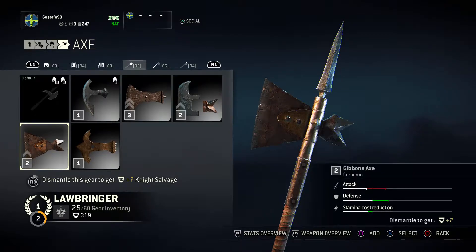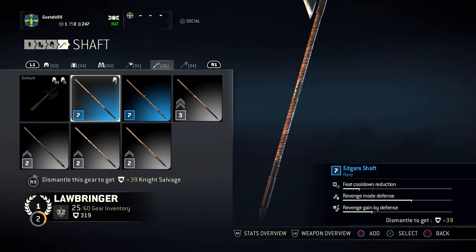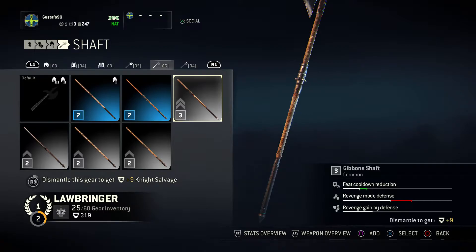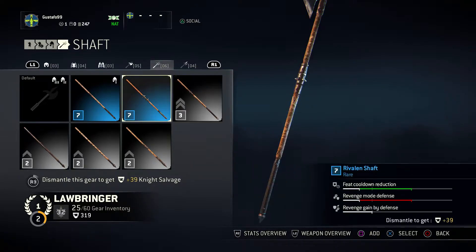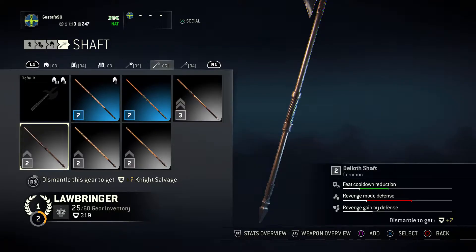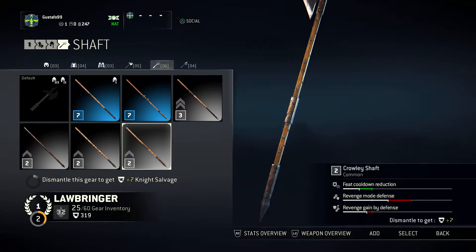Crowley, Cubans, and Balof. To the shafts - we have this one, the one I use, gives good revenge mode defense, and that's great. This one, quite fancy, kind of like this one but older looking. Balof, full metal, Fraser - which is the same as the basic one - and Crowley.